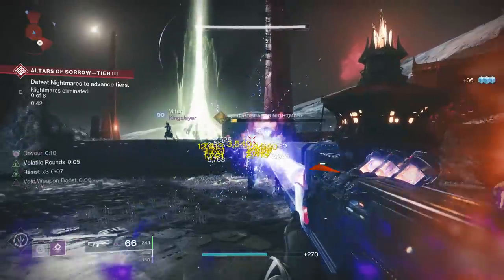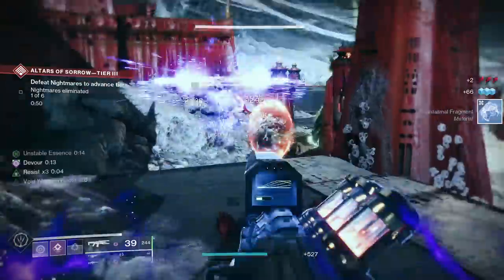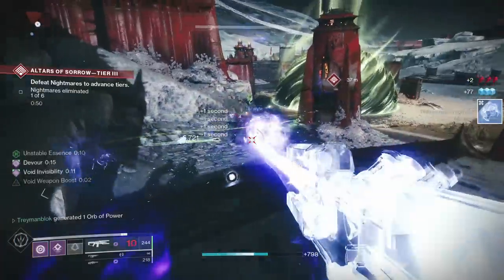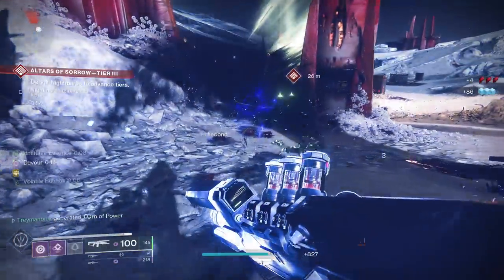Wavesplitter is especially good with this build because once you pick up an orb of power, the weapon will supercharge and start weakening targets, allowing you to go invisible.